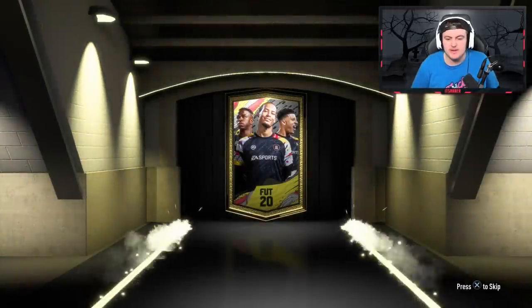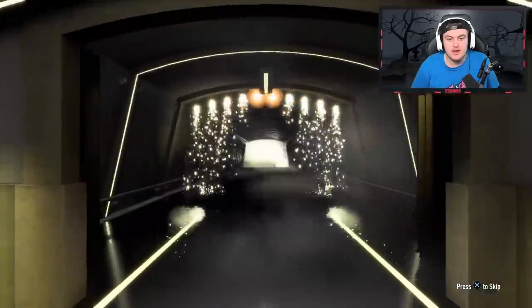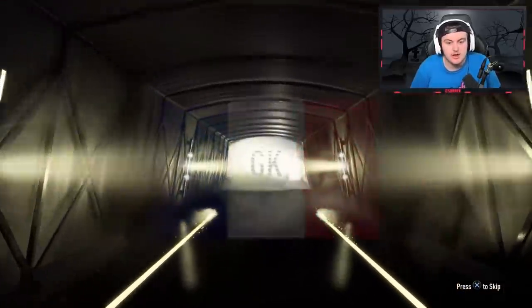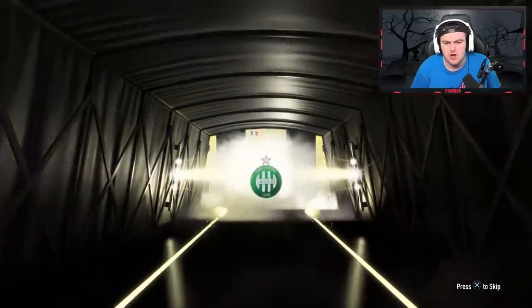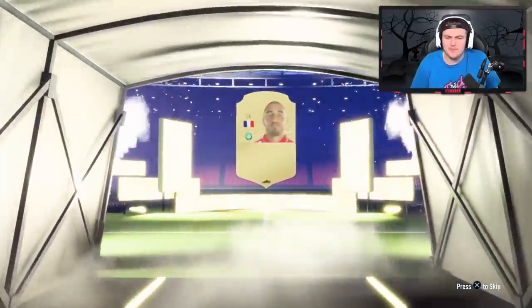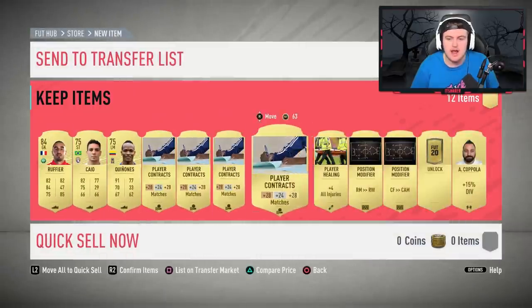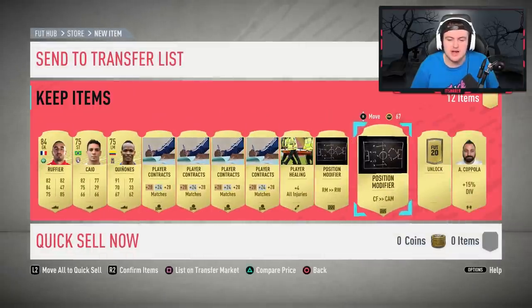Let's open them up. Starting with the rare gold pack — 25k pack, all rare items. It's going to be a board, not a walkout — French goalkeeper. Ruffia. 84-rated, not too shabby. He's also got a loan pack — I wish there was a way to discard those because I don't think anyone cares about loan packs this year.